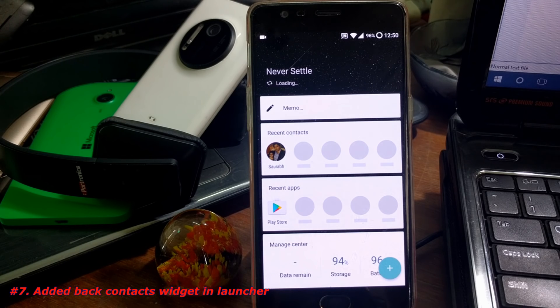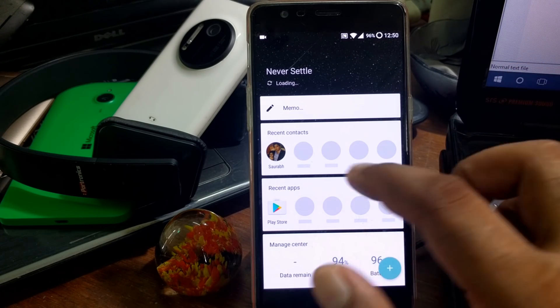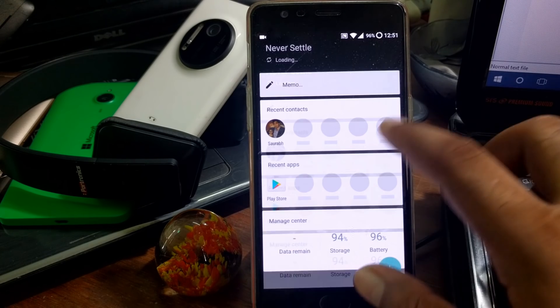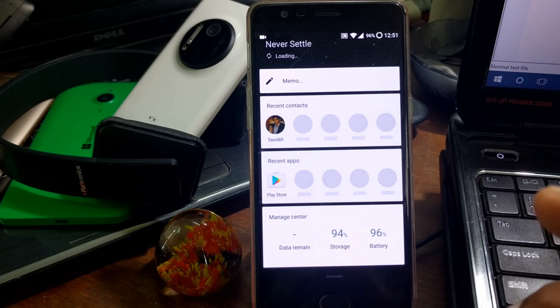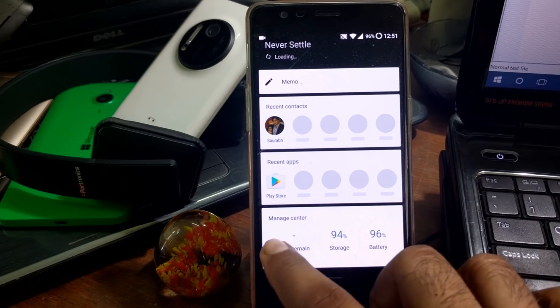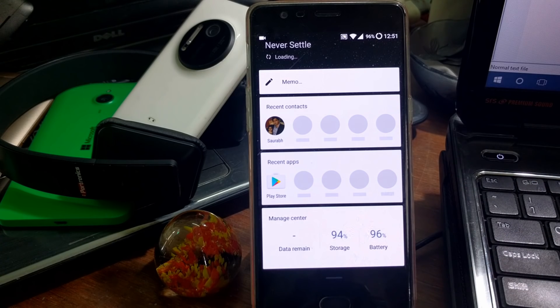If you are using the default stock launcher for OxygenOS, it now shows you a recent contacts list that has been added. You can also add a new widget for contacts. So if you're using that launcher you can definitely use that feature. There is also a new message center showing data, remaining storage, battery, and other info.